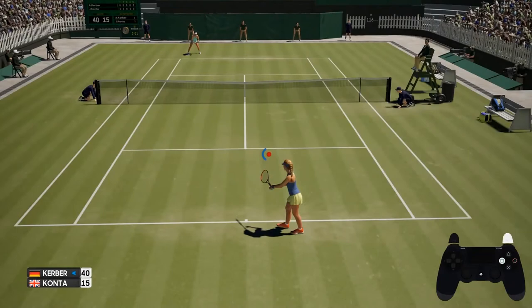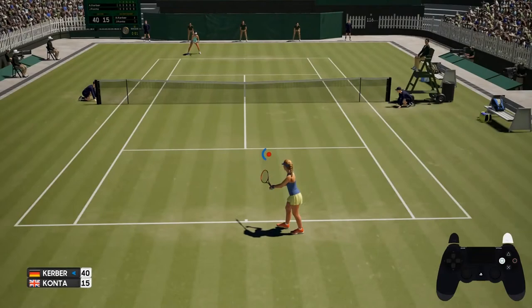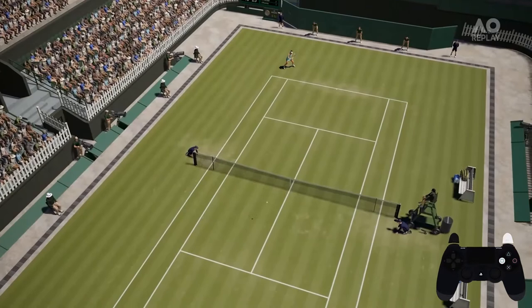Drop shots are hit softly to ideally land just over the net. This is a risky shot if not hit well, as the ball can hit the net and land in your side of the court. The drop shot is best used when the receiver is behind the baseline.